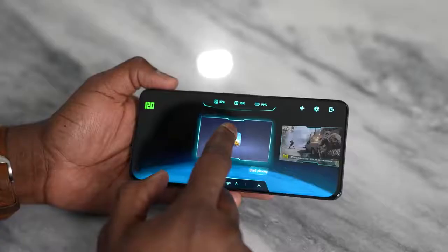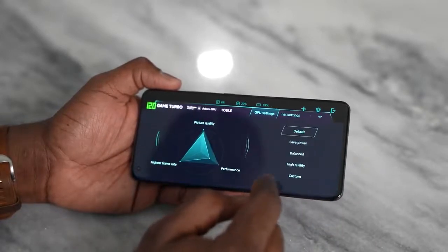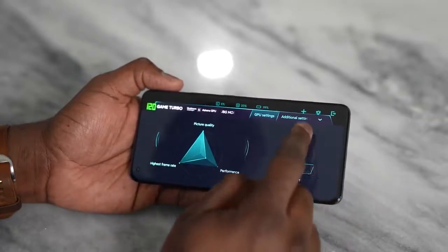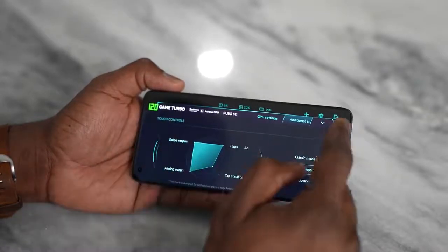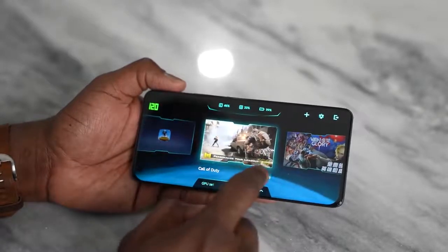A cool thing that Xiaomi does have is Game Turbo, their game center. It allows you to showcase all your games in there, and it also gives you FPS numbers, CPU use rate, as well as GPU use rate. So that's absolutely nice. I won't waste any more time — let's start off with the very first game.